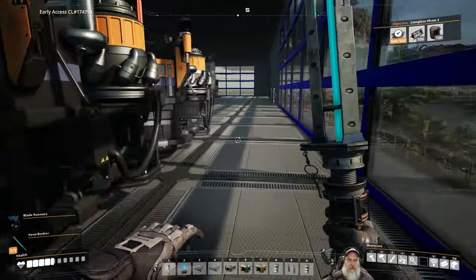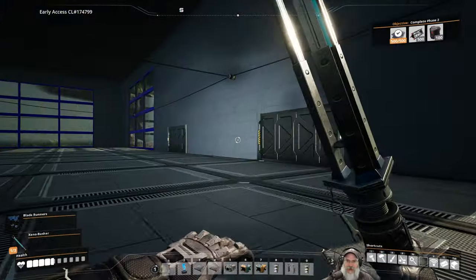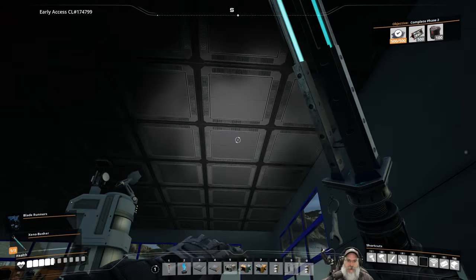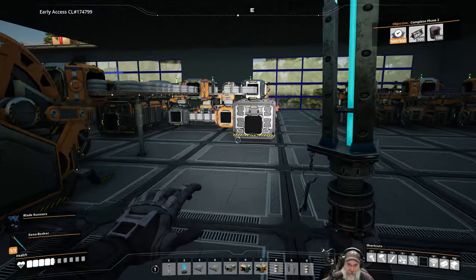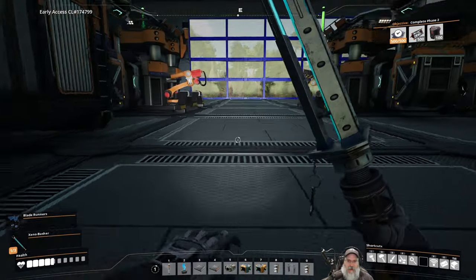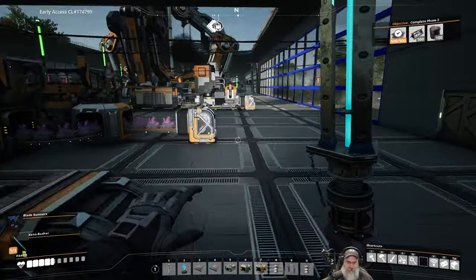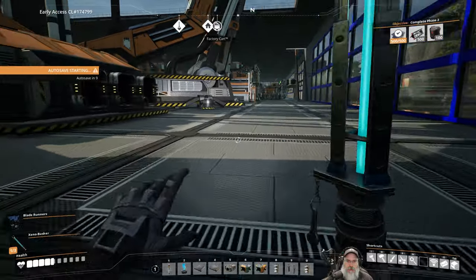I don't think we did anything extra down here. This is all still set up the way it was in the last episode, but the main things are we got the walls, the windows, and the roof up and redid the power in the entire factory. I'm pretty happy with the way things currently are. Now we are going to fairly soon get a smart splitter.